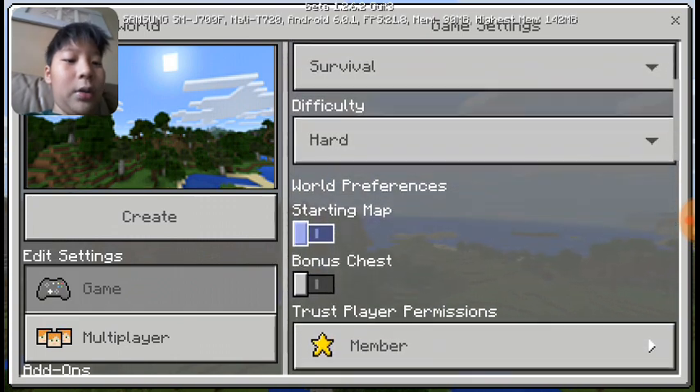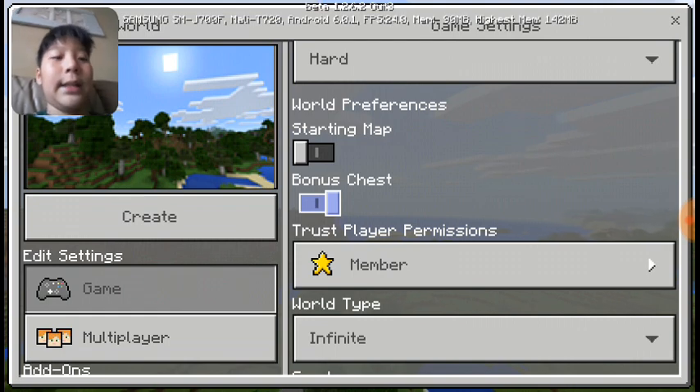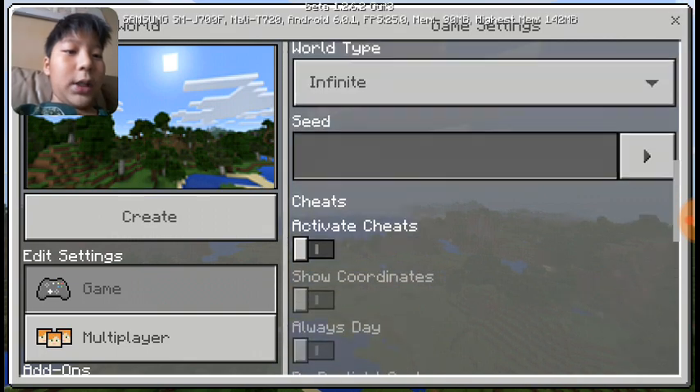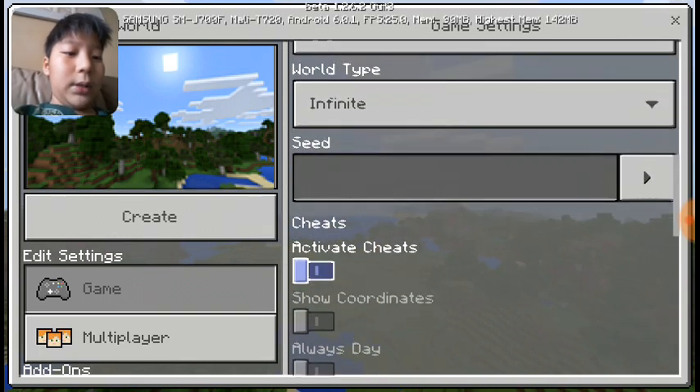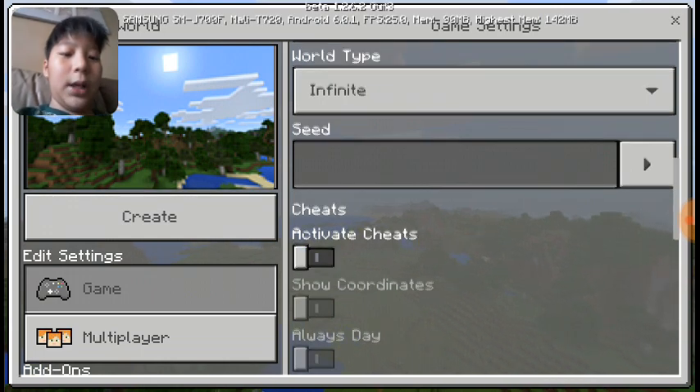The difficulty can be set to Peaceful, Easy, Normal, or Hard. In this video I'm going to be using Hard. You can also choose a Bonus Chest — basically if you're too lazy to gather resources, you can use a bonus chest. You don't need all of these options, but if you want to activate cheats that allows you to do extra things.